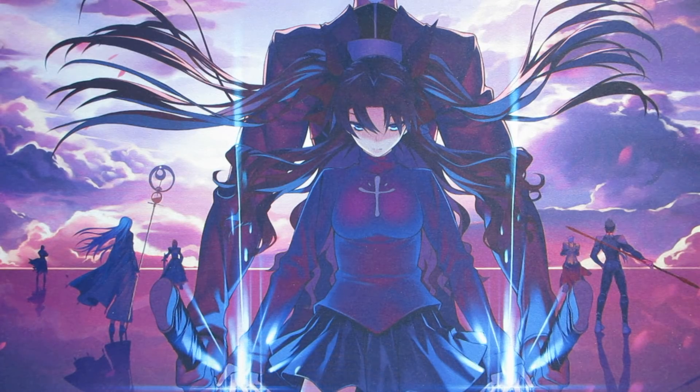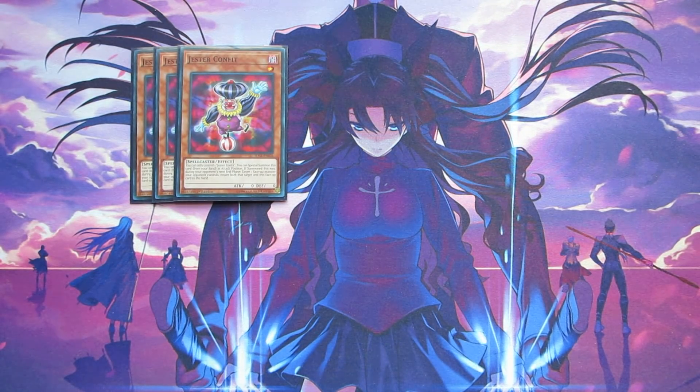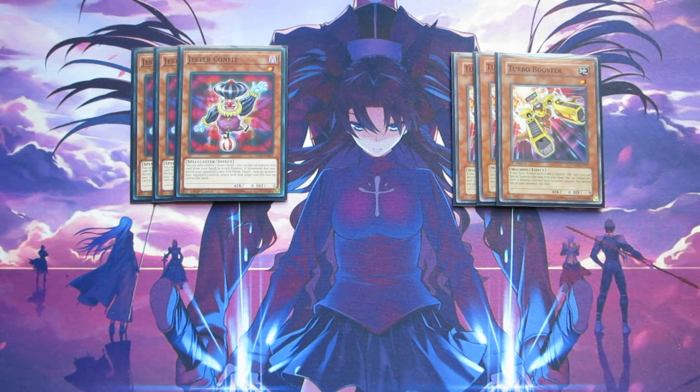Next we're going into some of the monsters you're going to use for most of your Rank 1 and Link fodder. Starting off, we're playing three copies of Jester Confit. You can only control one at a time, but that's completely fine — you're just immediately going to make your Link or Rank 1 plays with him, and you can Special Summon other copies from your hand if you open with multiples. Another card that's really helpful for swarming the field is Turbo Booster — three copies. Turbo Booster just requires you to have Normal Summoned during the turn in order to Special Summon it from your hand, which is why we play Kepler and Kinkabio as your main Normal Summons. Once you've satisfied the one Normal Summon condition, you just keep Special Summoning them from your hand and going for your Link plays.